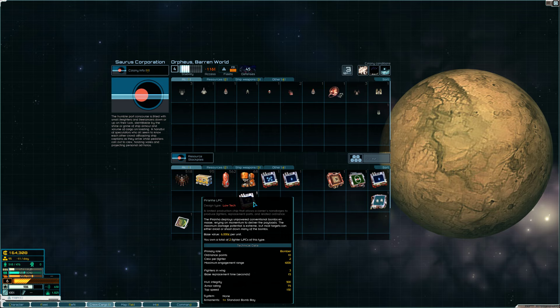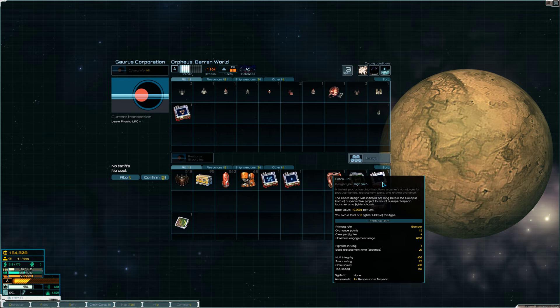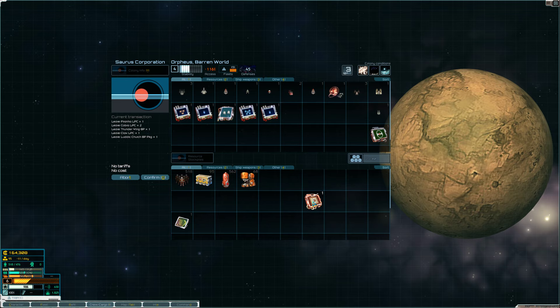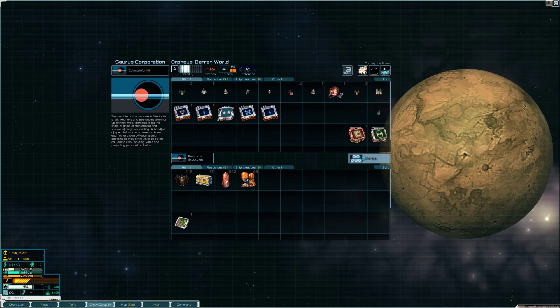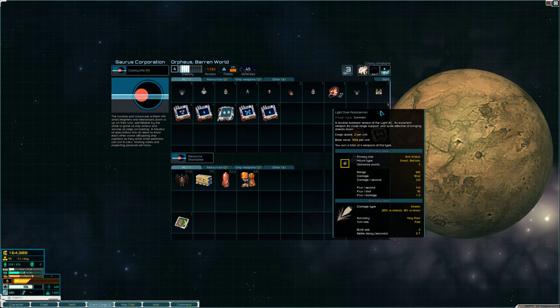For storage, we'll store these fighters — Thunderwing and more fighters as well. We also have some blueprints, which we'll go into in a video soon, because now that we have a colony, colonies lead you into blueprints, construction, crafting, and things like that. We're also storing our AI core here — it's illegal in a bunch of places but useful in colonies, which we'll talk about later.